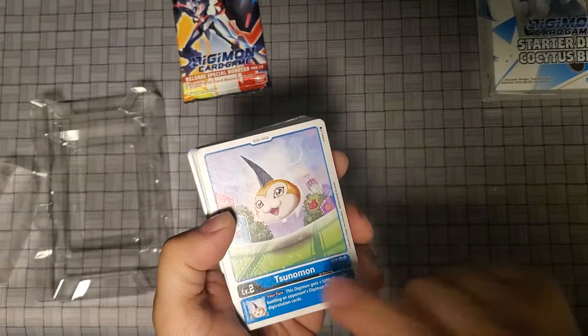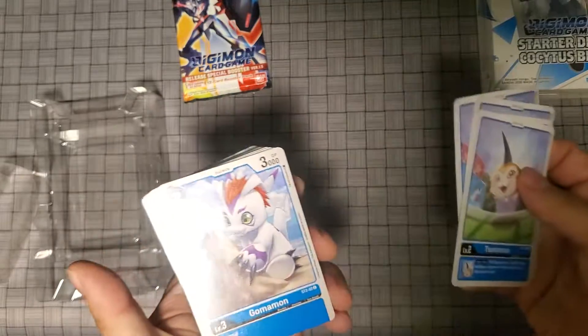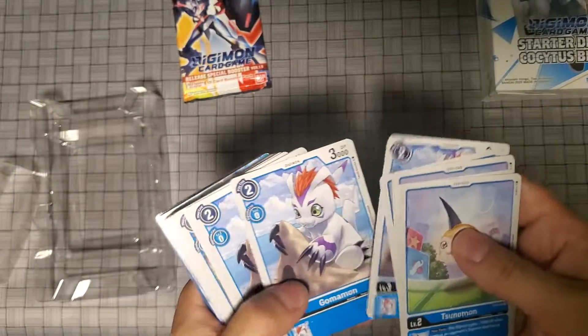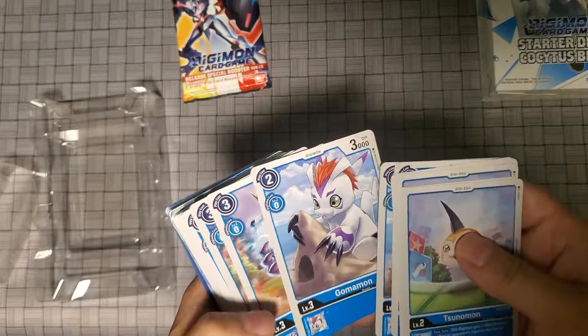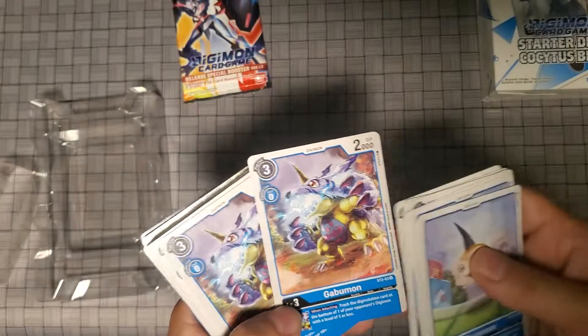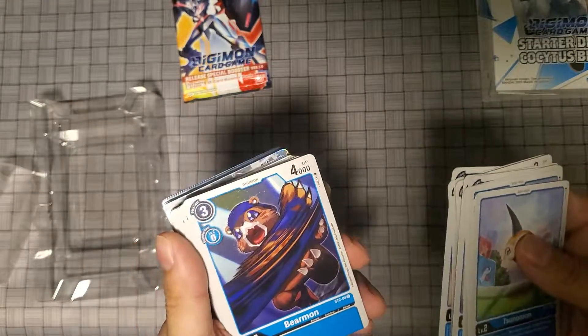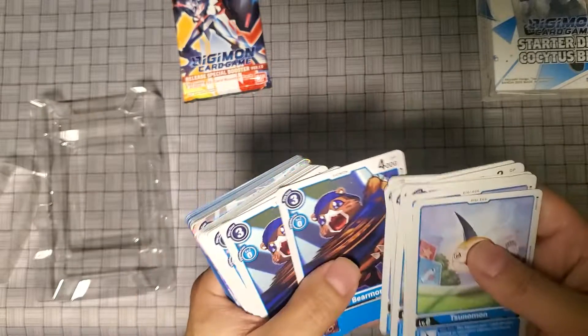So let's see what we get. I forgot his name, but you're going to get four of him. You're going to get your Gauman — four of them. Making like a sandcastle. Here's your Gururuman. You can't even say his name. Bearuman — I've never seen this one.